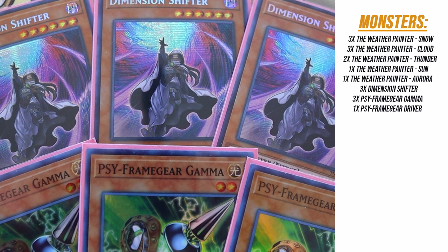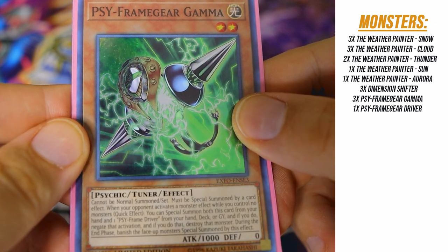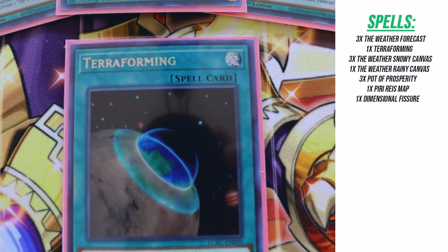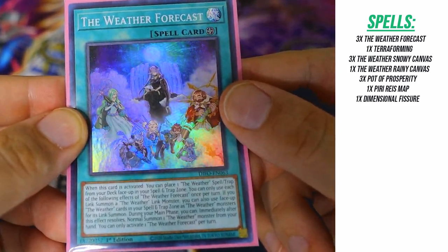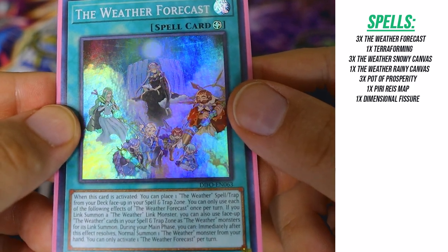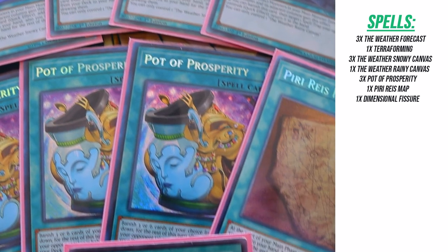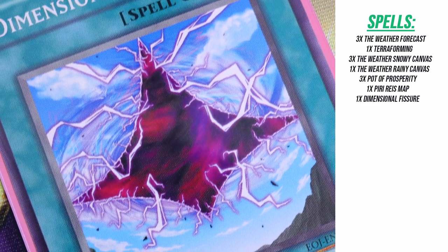For hand traps, we have Dimension Shifter and Gamma. Before our opponent gets to play, we can actually banish our Weather Painter monsters so that Gamma is live during their turn. For spells, we're playing three The Weather Forecasts and one Terraforming. The Weather Forecast is insanely good — on activation it gives you access to a canvas, lets you use your Weather spells and traps as link material, and gives you an additional normal summon. We also have three Snowy Canvas, one Rainy Canvas, three Pot of Prosperity, and one Where Arf Thou for consistency, and one Dimensional Fissure — because this is one week before the new banlist goes into effect.